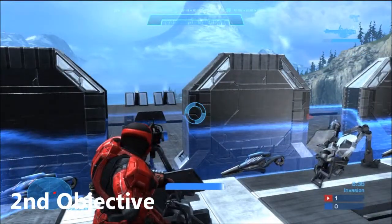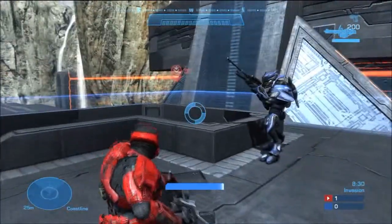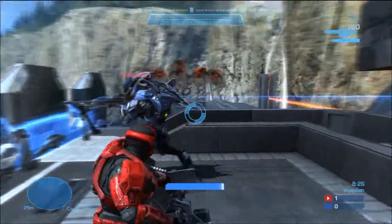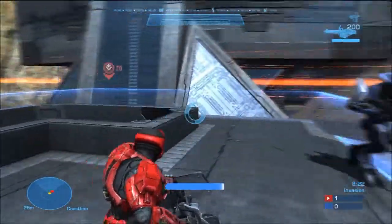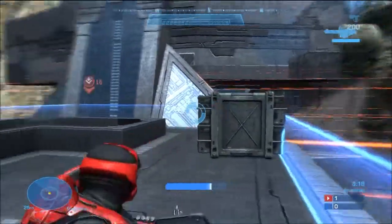Fusion coils can basically be used as artillery. And this is the second objective. Basically you can't capture it whilst there's an enemy or elite in there, so they need to be fighting. Best thing is just to stay up here with a machine gun.